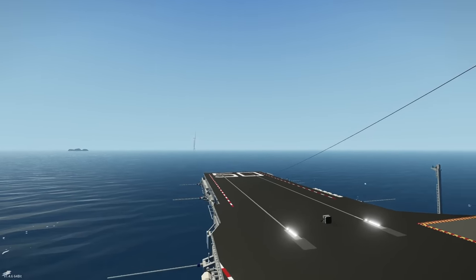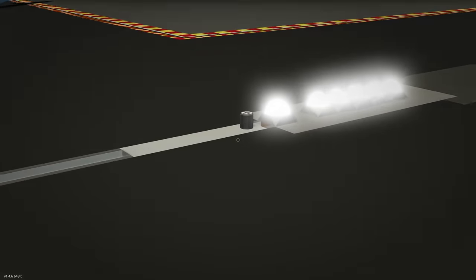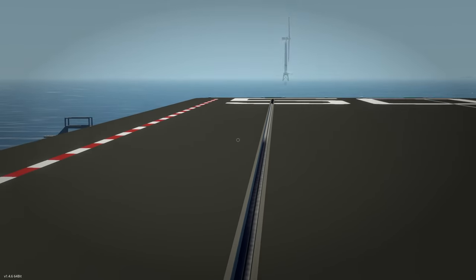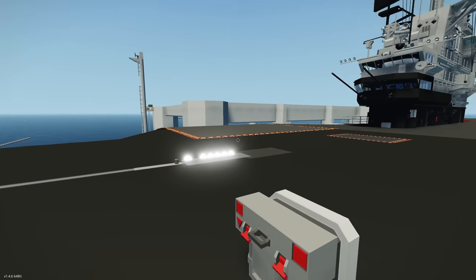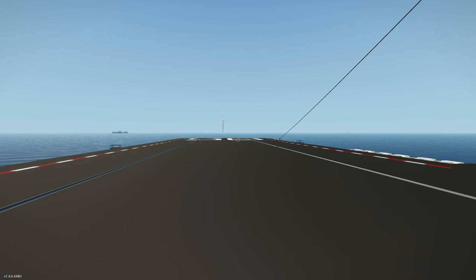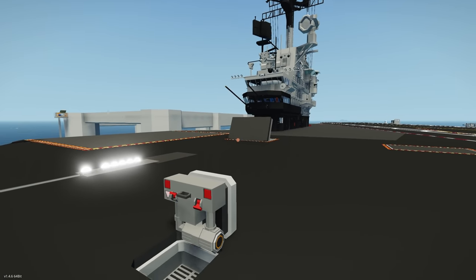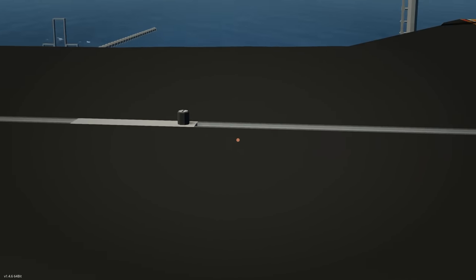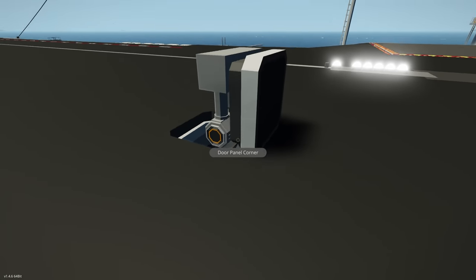Let's start with the catapults — one of the bigger features on this creation. There are two catapults: one uses an electrical connector and the other uses a magnet, with built-in tracks. Here are the controls: you imagine your aircraft is connected, you launch it — very fast — and you can bring the connector back. There's also a jet blast door which you can lift up, quite nice.